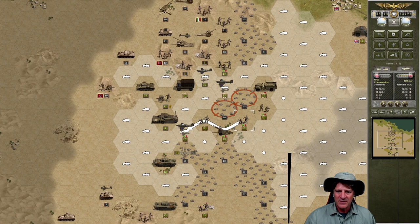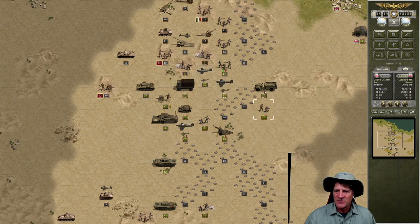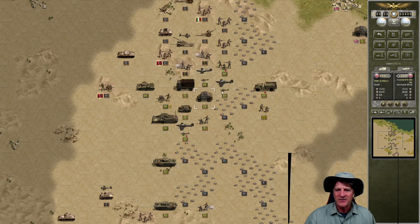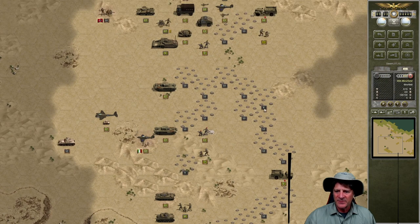We've got some infantry to move forward here — let's push them forward. Let's give Jock Jr.'s regular replacements since they don't have too much experience. We can move our artillery forward as well and pull them right here behind this truck. We've still got this fighter to move — we can bring them here and hit this infantry to start weakening it. No damage — maybe we can't weaken it. We've got one more to go.